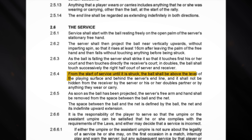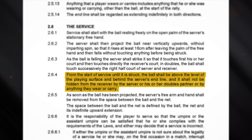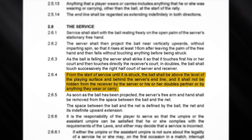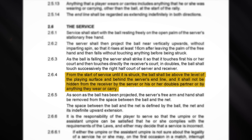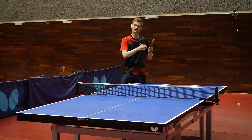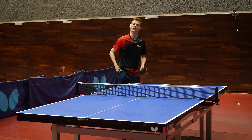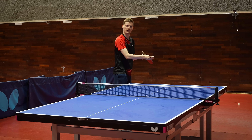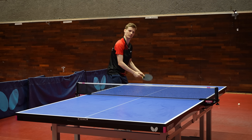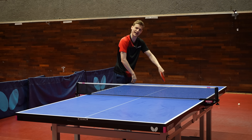From the start of service until it is struck, the ball shall be above the level of the playing surface and behind the server's end line, and it shall not be hidden from the receiver by the server, their doubles partner, or by anything they wear or carry. The ball has to be at all times above the playing level — the table — so you cannot take your hand under the table or touch the ball under the table as it's coming down. Everything has to be happening above the playing area.